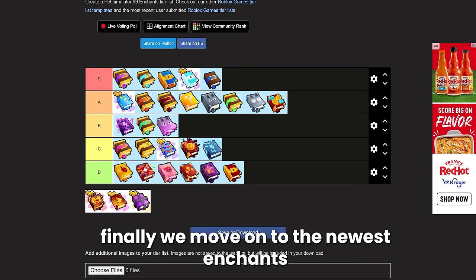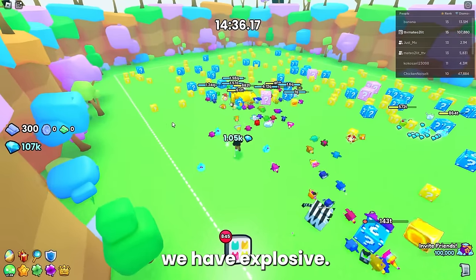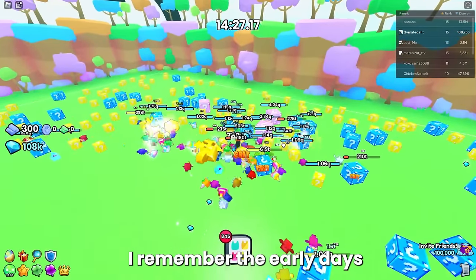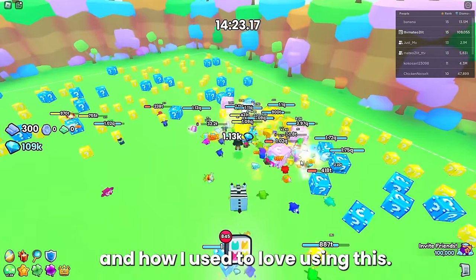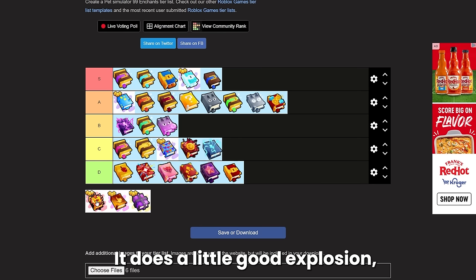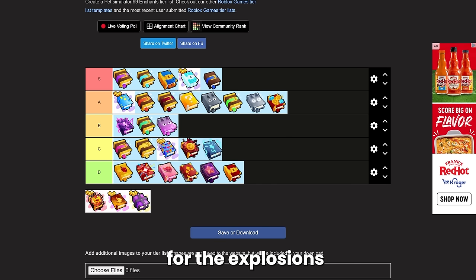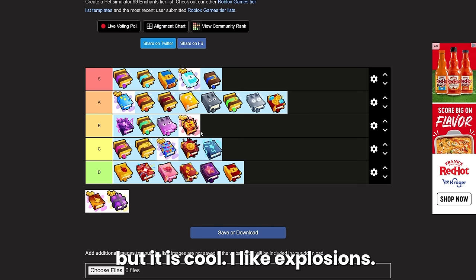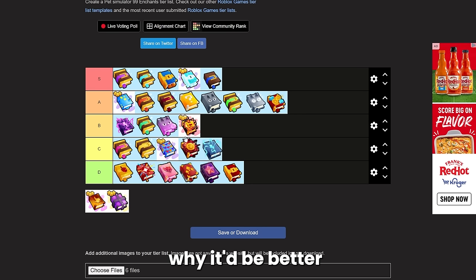Finally we move on to the newest enchants. Starting with explosive — this gives your pets a chance to ignite an explosion. When I first saw this book I was super excited because I remembered the early days of the blast enchant, but this actually did disappoint me. It does a decent little explosion but it just doesn't do enough. I was using it in the lucky block area and it just wasn't doing the AOE damage I wanted. I'm going to say it's low B — you don't have to click which is better than the tap versions, but it's just not there yet.